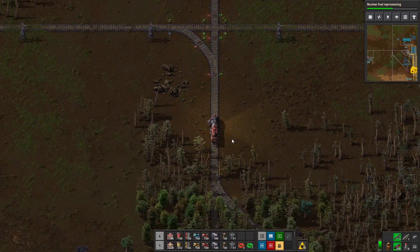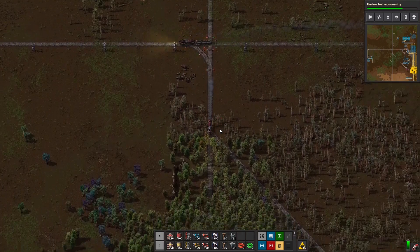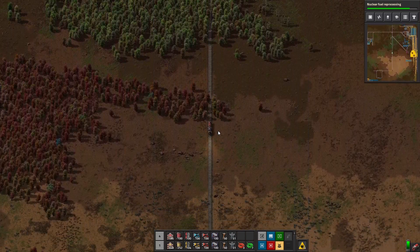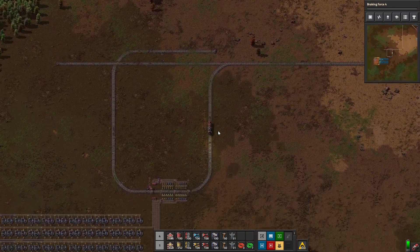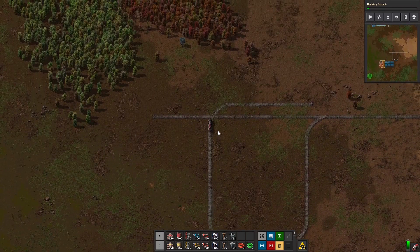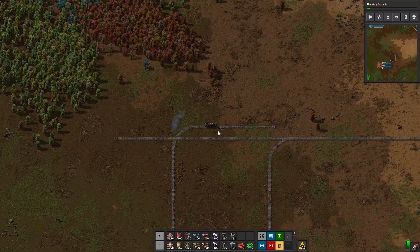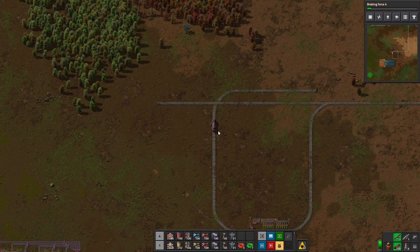Two-way train tracks — we talked about them a little bit down here. Let me flip my train around and hop in it so I can drive down here. We'll go around this track and come up here. I'm going to back up a little bit to make sure I have this set up correctly.